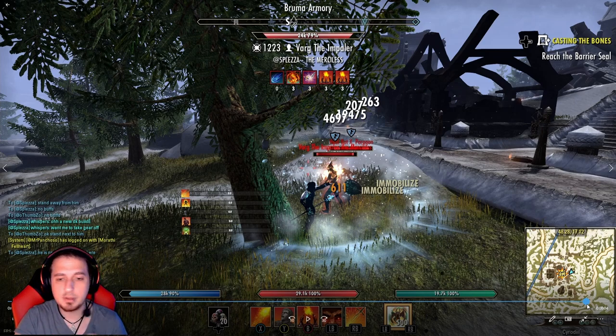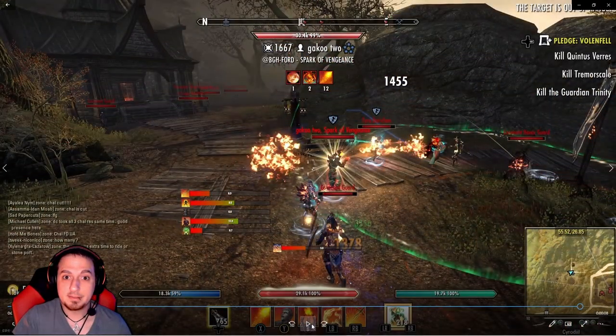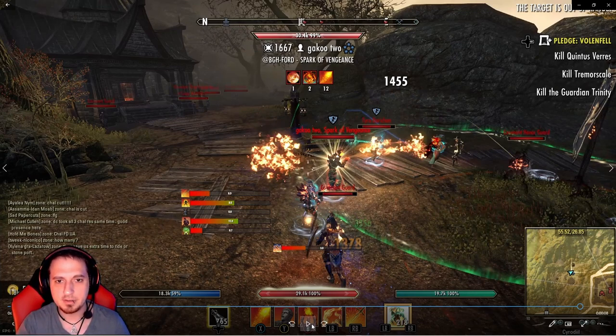It doesn't prioritize who's got the most or least resistance — it's 100% whoever is closest to you at the time. So right here is a prime example of Hrothgar. Notice there are two enemies in the background here. We have a healer's ultimate going off — you guys get a ton of resistances from this.